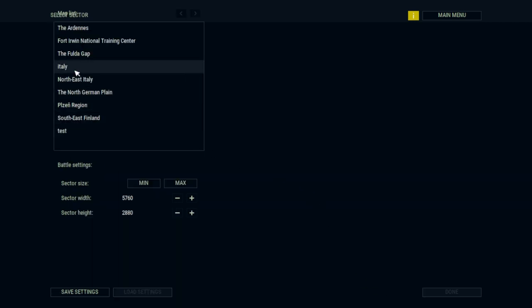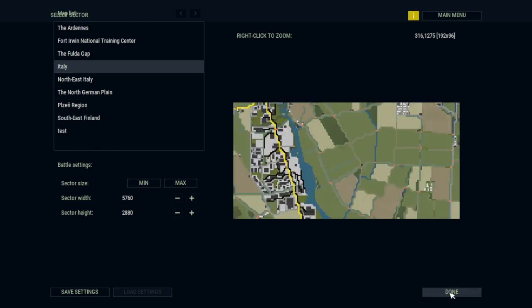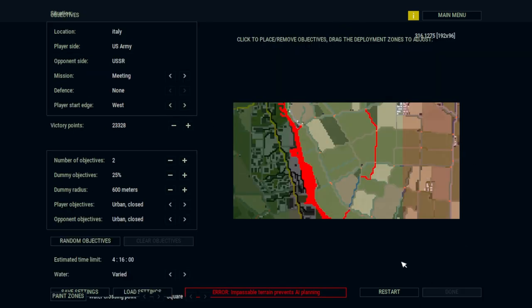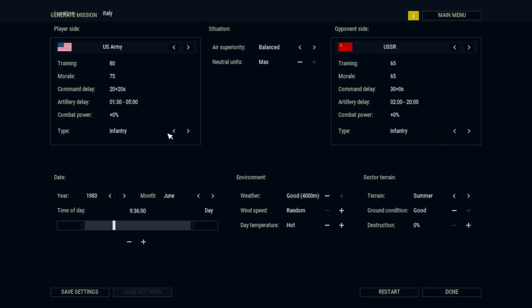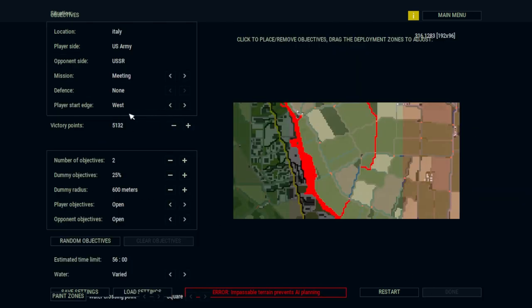In attack mode, you are an attacker fighting a defender who is defending objectives as well as terrain. In defend mode, you defend an objective and fight off an attacker. In meeting engagement, two parties conduct combat operations against each other while trying to secure neutral objectives. The defending side always has 50% less victory points than the attacking side. Recaptured objectives count for less victory points and are considered controversial. Defenders do have the ability to dig in, deploy mines, and build fortifications.